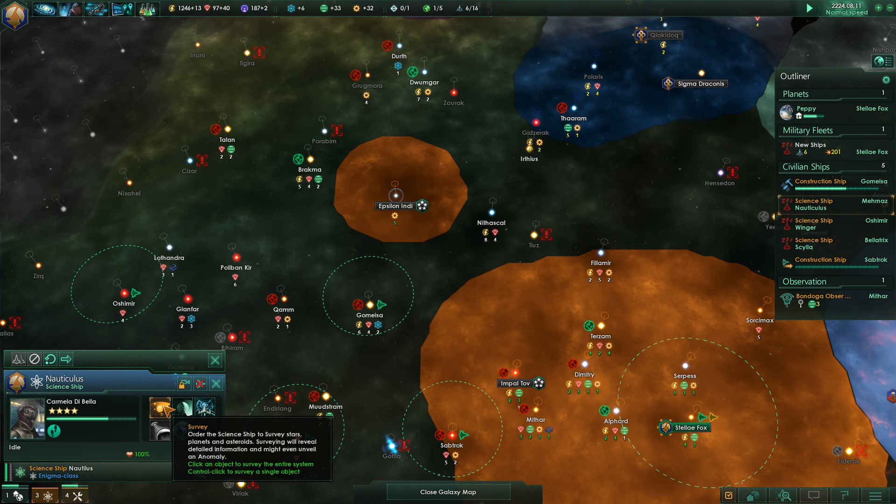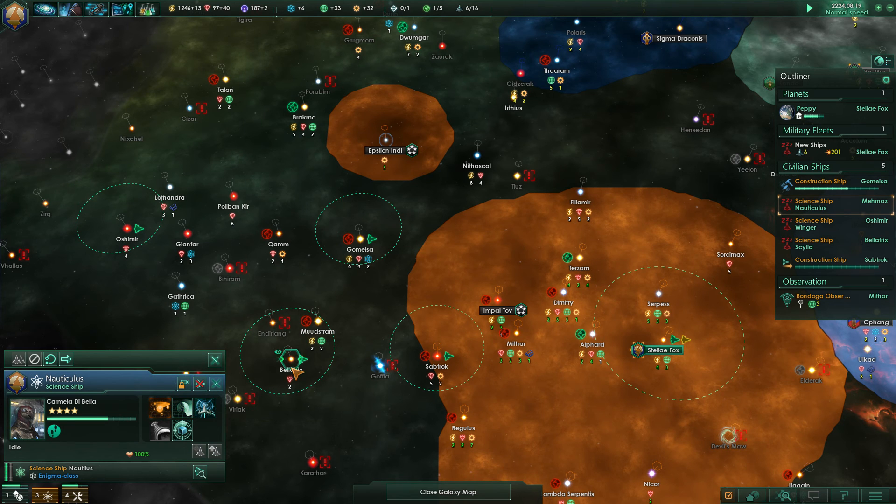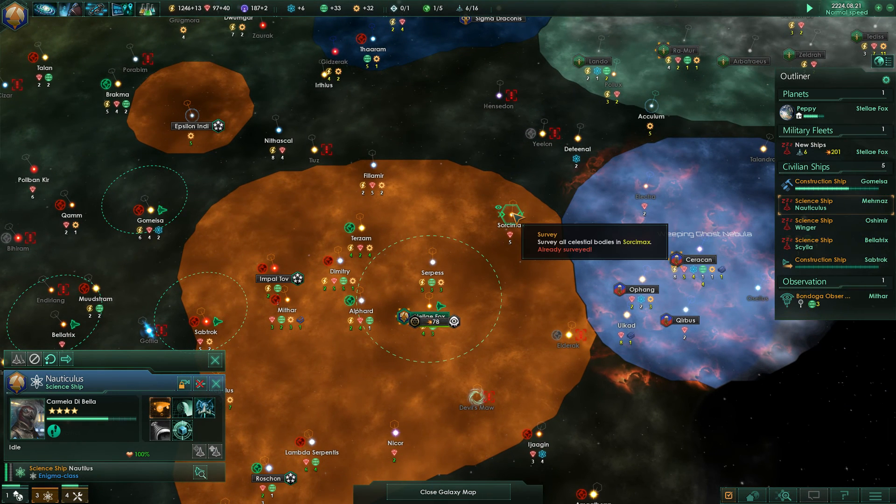Turns out making the science ship research autonomously doesn't really matter. Surveying is good, but I can only pinpoint it on certain systems rather than a full auto-survey.